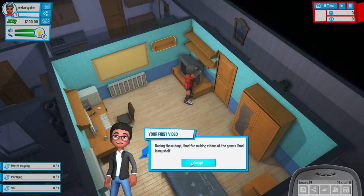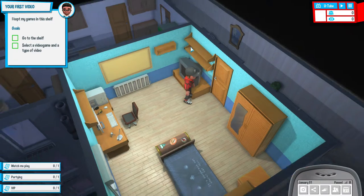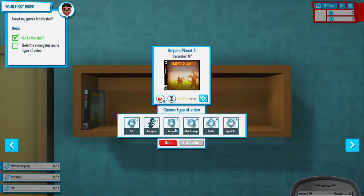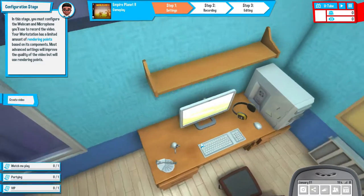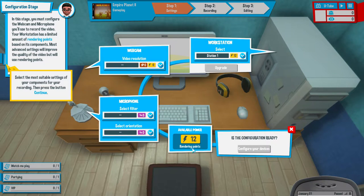During those days I had fun making videos of the games I had on my shelf. Go to shelf, choose game. We've got Empire Planet 2 - not very popular because it's not trending much. We can make a gameplay video. In this stage you must configure the webcam and microphone you'll use to record the video. Your workstation has a limited amount of rendering points based on its components. Most advanced settings will improve the quality but will use rendering points. We've got 12 rendering points. It's a basic PC, resolution's probably going to be like 360p.